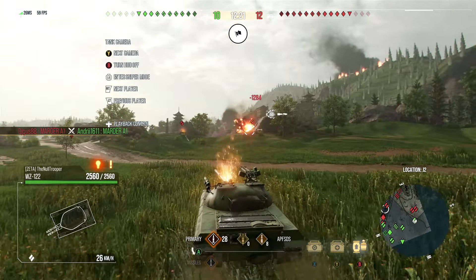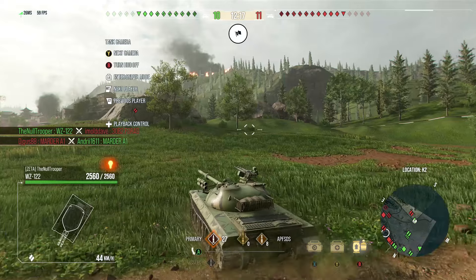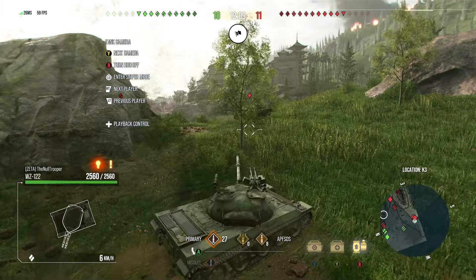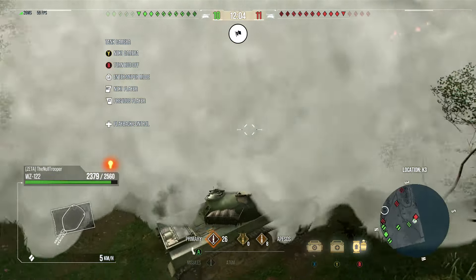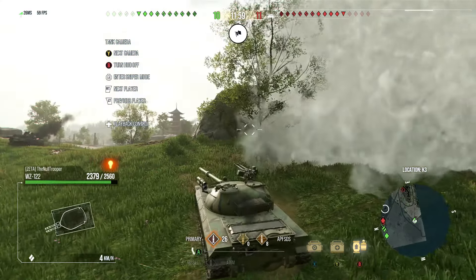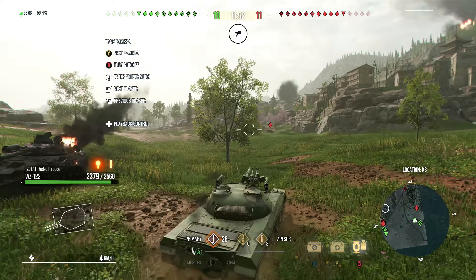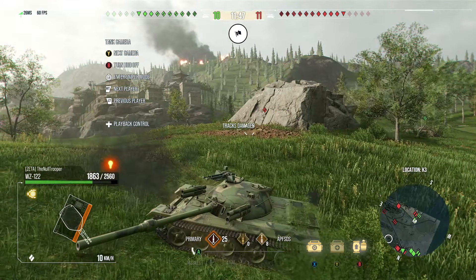This tank has eight missiles, four of which you can load at the same time, and they have about an eight to ten second interclip reload. This tank is absolutely nasty because you have such great DPM — we're reloading every like 4.7 seconds with this 470 alpha, something like that. Don't quote me on the alphas. I just pulled this tank out to get some money, and I made 4 million credits in the span of an hour and a half, which is pretty crazy.